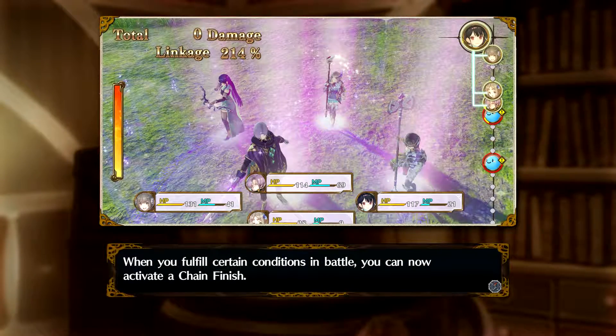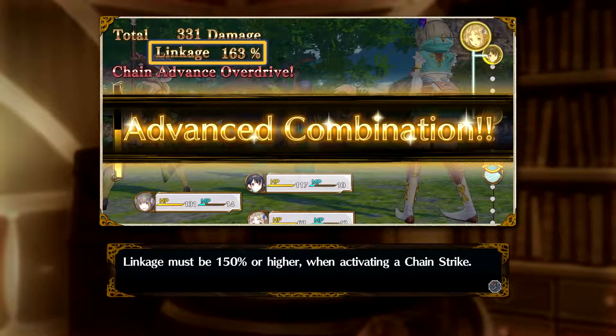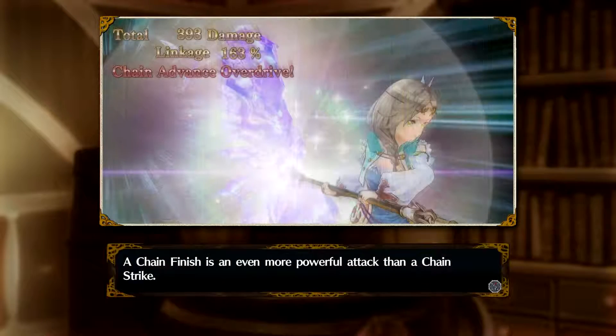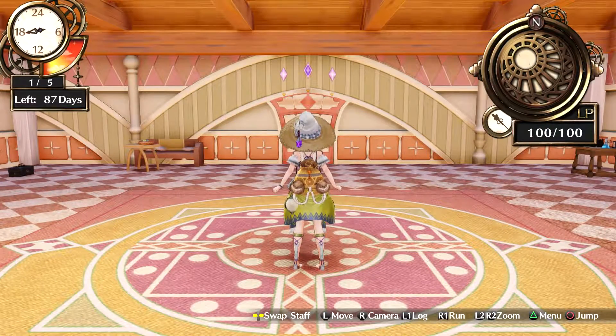When you fulfill certain conditions in battle you can now activate a chain finish. Chain finishes are an ultimate attack unique to each character. There is an additional condition: linkage must be 150% or higher when activating a chain strike. When this happens and you press the button, the corresponding character will activate a chain finish — an even more powerful attack than a chain strike. Make good use of chain finishes to gain advantage over powerful enemies. Maybe I'll be able to pull that off — I probably could have pulled it off that last fight if it had been active. The fact that I qualified for it but didn't might have been what triggered the tutorial.